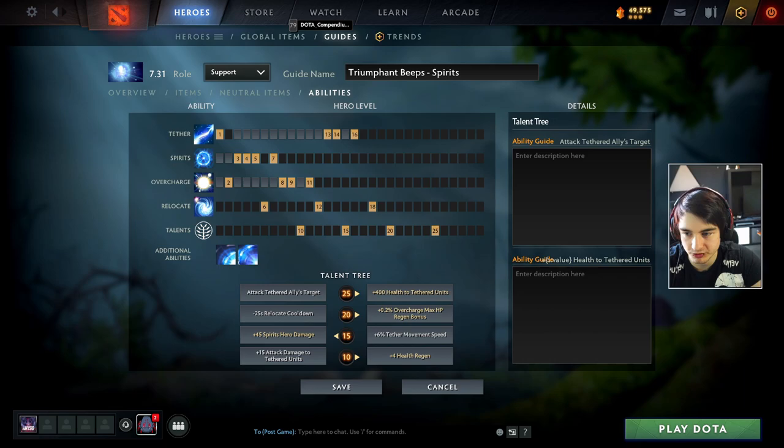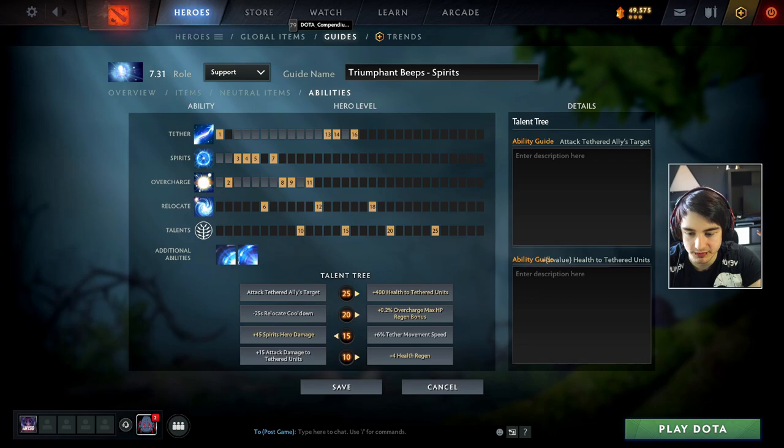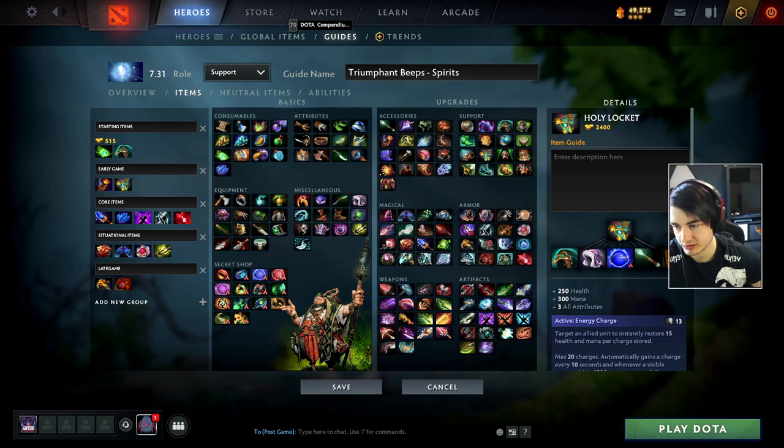In this case, instead of only taking Tether and Overcharge the first few levels, you will take one point in Tether, one point in Overcharge, and then max out Spirits first. Afterwards you can either max out Overcharge for more aggressive potential with spell amp and attack speed, or max out Tether if you feel like you need a little more healing. For talents, take 4 HP regen at level 10 to stay alive longer, and then definitely take the 45 Spirit damage at level 15 since the build is centered around Spirits.